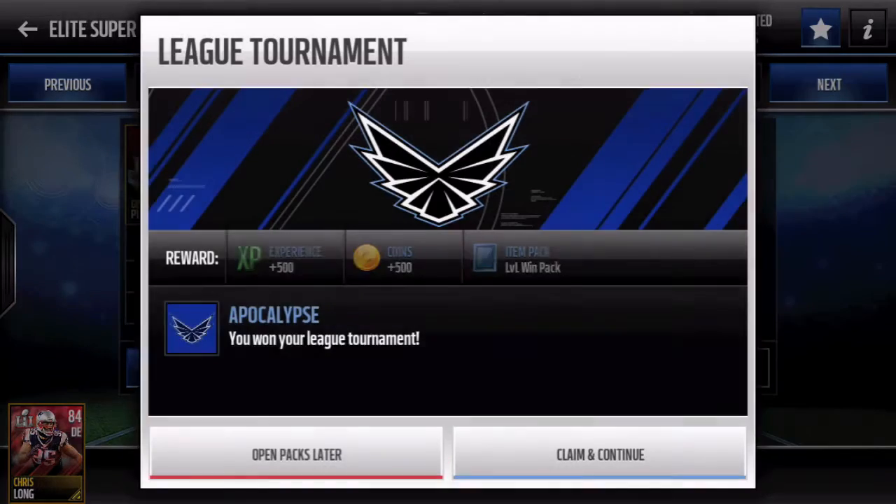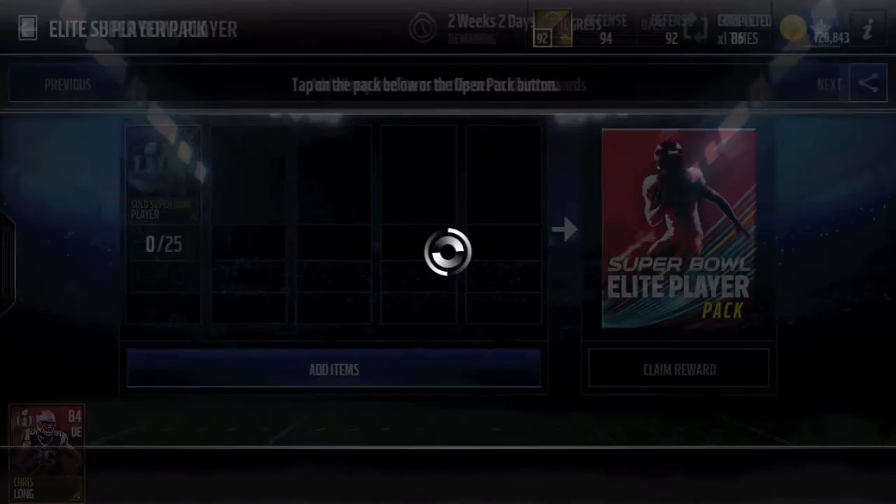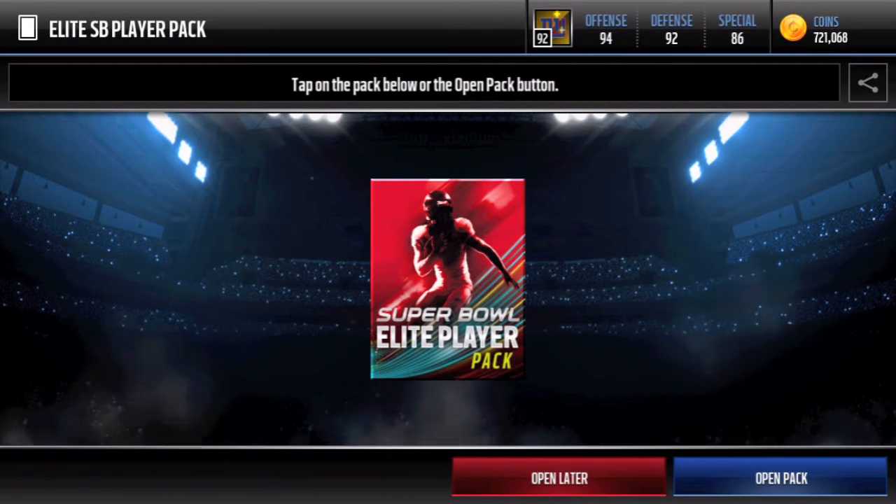So obviously with this pack, there's a Reggie White — I think it's Reggie White — a defensive tackle for the actual Master card, which is 99 overall. There's a limited time edition one that goes for a ton of coins, so people are really trying to complete that set. We also won our tourney, which I'll get to later, but right here is our Elite Super Bowl Player Pack — let's see what we can get.